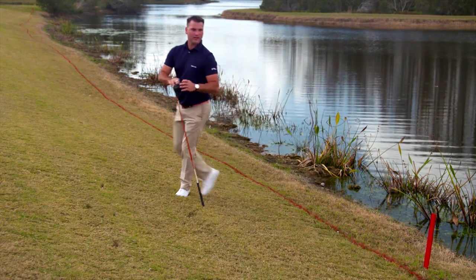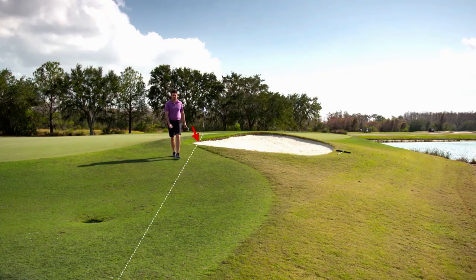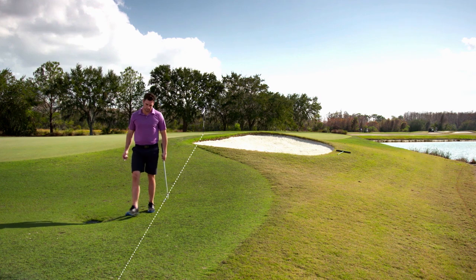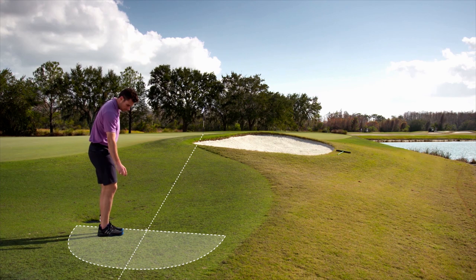This player is using his driver to measure his two club length lateral relief area outside a red penalty area. This player's back-on-the-line relief area is one club length on either side of and behind the point he has chosen on the line from the hole through where his ball was unplayable in the bunker. He is estimating the size of his relief area without measuring, then dropping well within one club length of that point.